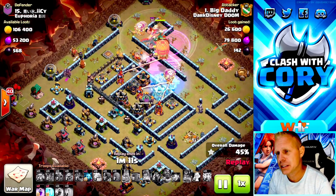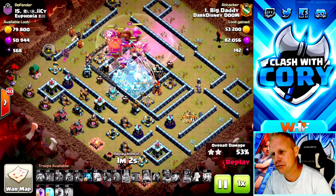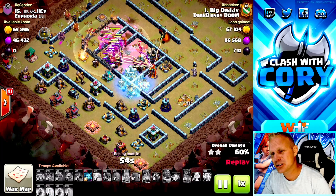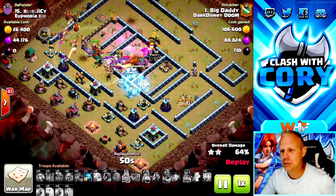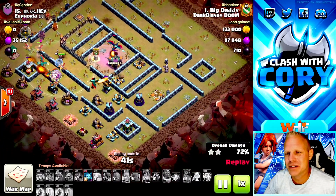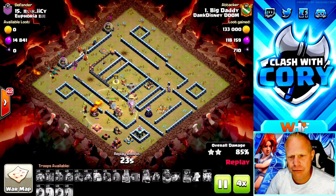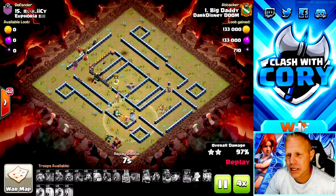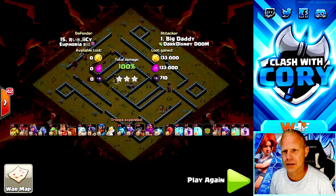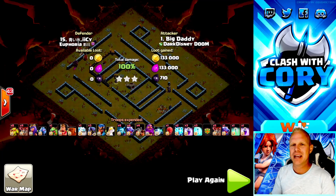With beautiful funneling on both sides, the dragons and dragon riders funnel straight into the core. Since he didn't need a blimp for the Town Hall, he's got a stone slammer soaking up seeking air mines when the Grand Warden ability wears off. A freeze spell saves a dragon from the single-target inferno, and another rage comes into the back section. With loons and a dragon coming out of the stone slammer at full health, there are barely any defenses left. He only brought four or five dragons and dragon riders each — and that's all you need. So there you go: six different ways to use dragons and dragon riders. Check out the last two videos for my current favorite attack!